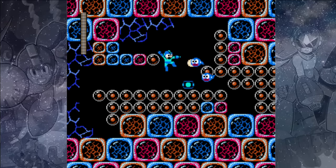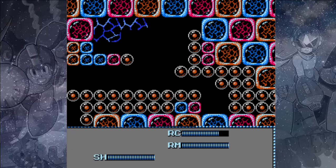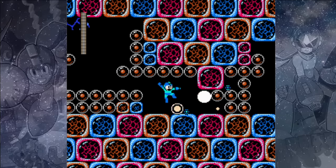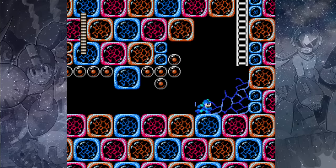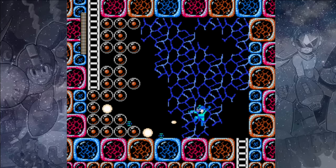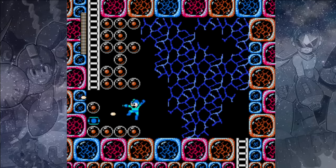Drop down and shoot out more of the eggs. I guess the eggs fit the twin theme here in a loose way — kind of a cool-looking level with the different changing blocks in the background; they seem like they're rippling. Make your way to the right and climb up the ladder. Here we'll have some more eggs that turn into poles, so shoot them out until you reveal the ladder and then climb on up.